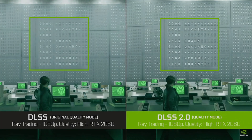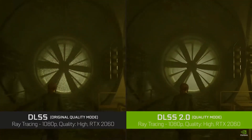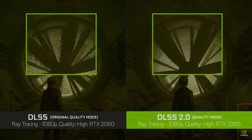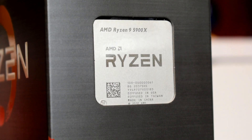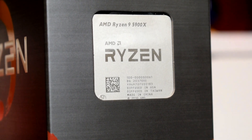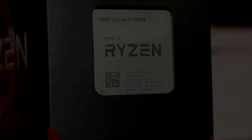DLSS, or Deep Learning Super Sampling, is a great piece of tech that's becoming more and more adopted by game developers and being used by RTX 30 series and 20 series GPU owners, allowing one to enjoy high visual fidelity gameplay while maintaining a smooth gaming experience. However, since it involves a lower render resolution, could your CPU have a major performance impact? Well, that's what we're here to find out.